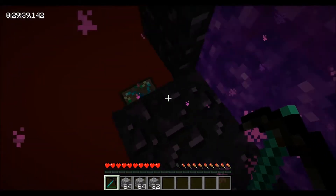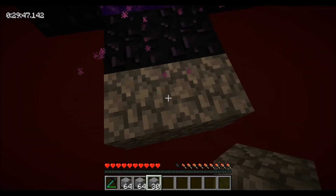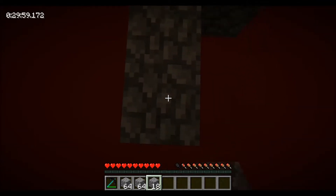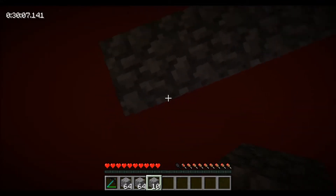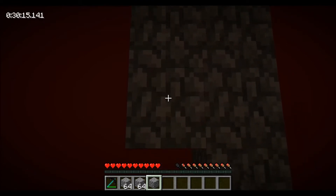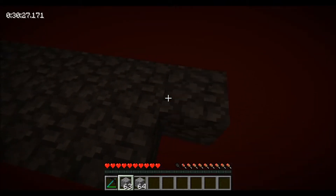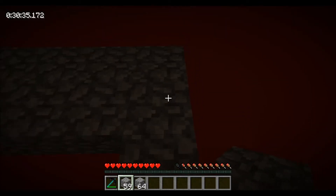We're going to make this mob grinder on the opposite side of our alchemical chest, because I've had ghasts spawn in here and I don't want them blowing it up. Basically we're going to take this out and use this whole half stack I have. At the end of it we'll make a little platform for mobs to spawn on. Hopefully 16 blocks is far enough for mobs to spawn — I'm going to hope that it is. Three on each side should do the trick.